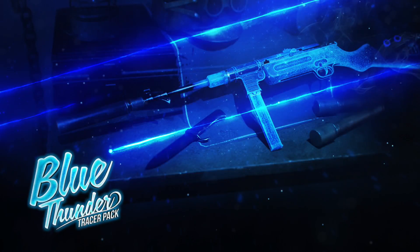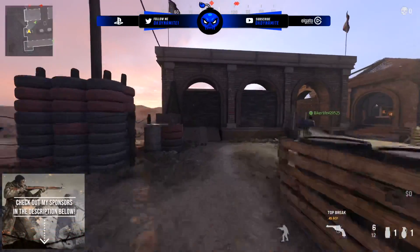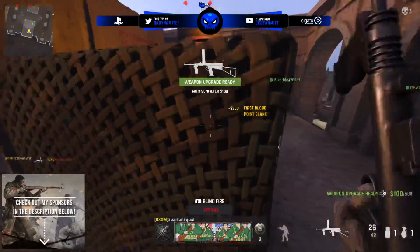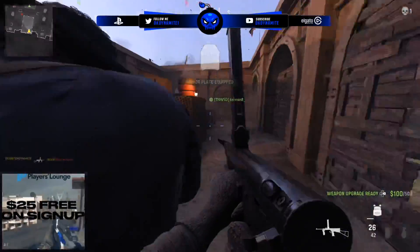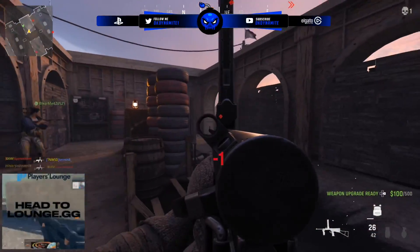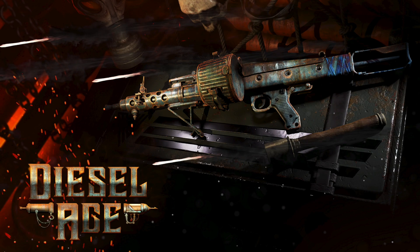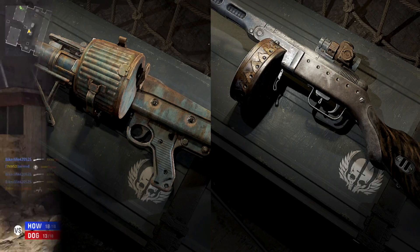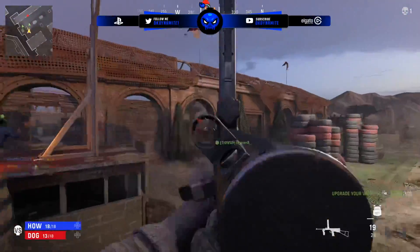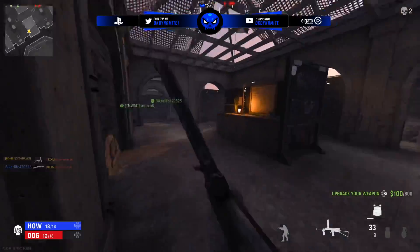The Blue Thunder Tracer Pack is a standout — it features a beautiful blue MP40 that looks absolutely insane, and it also comes with a sniper rifle. It's great to see tracers included. Then there's Diesel Age, which has some dusty-looking blueprints. The dusty, basic blueprints are what I'd consider filler for this game's bundle lineup, but tracer packs, mastercrafts, and animated blueprints will be miles better than these.